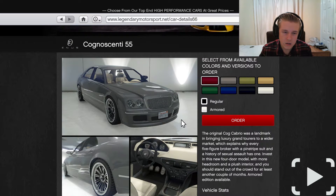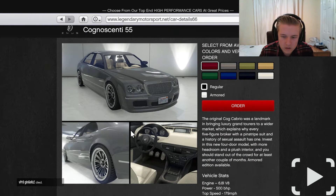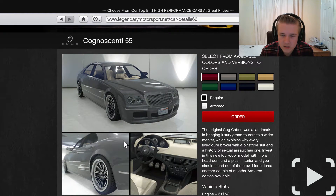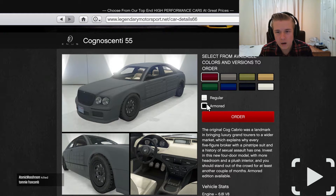Now we've got onto the Bentleys. This is the Enus Cognoscenti 55, which is obviously a Bentley - it looks to be a four-seater, like a Bentley Continental GT. And - hello - it can be armored! Wow, okay.